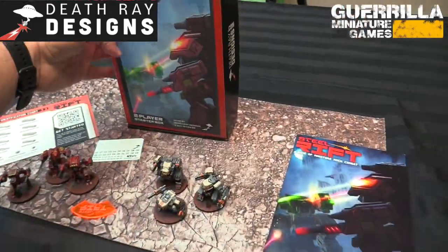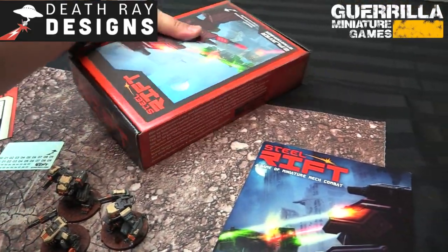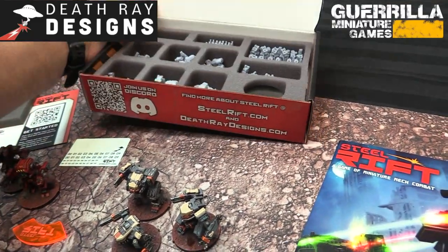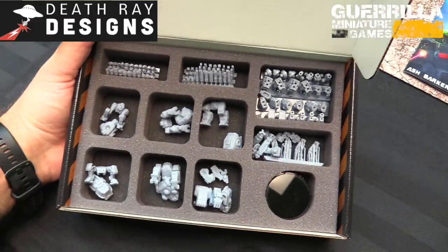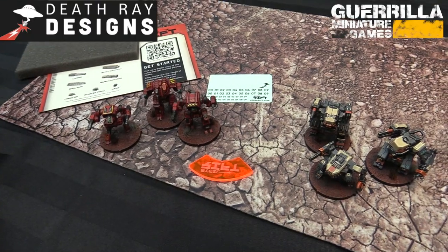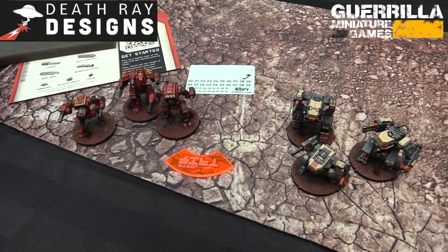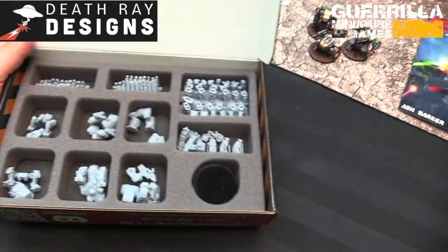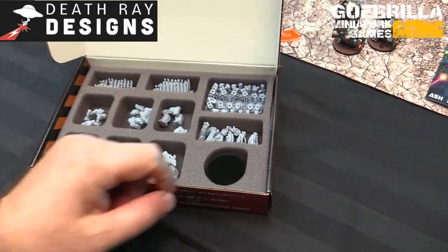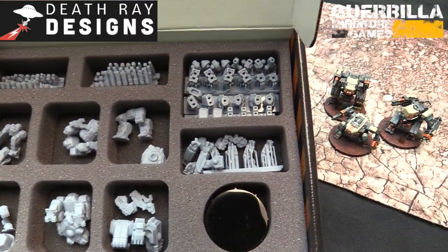You get some decals, the Steel Rift rulebook, and the exciting part — the box itself doubles as a carrying case. Not only can you build with these amazing parts — six comic mechs — but you get something to carry them in too. It has room for your dice, your template, and if you magnetize your arms you can store them in there as well.